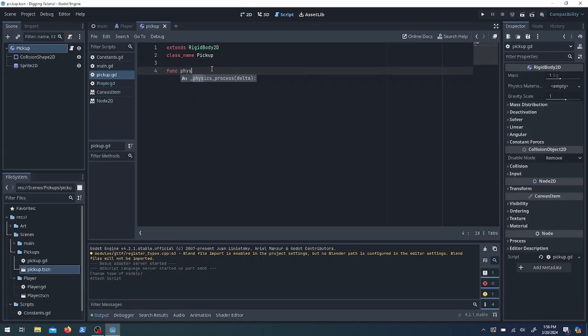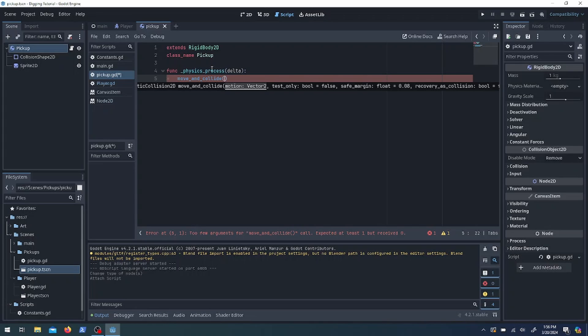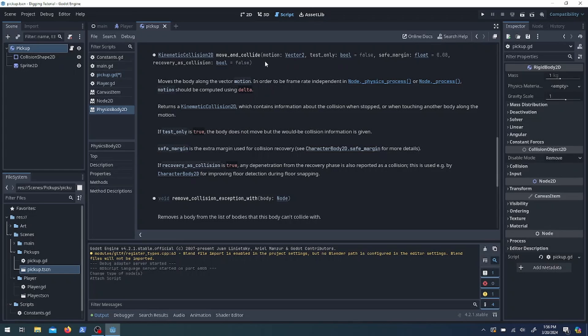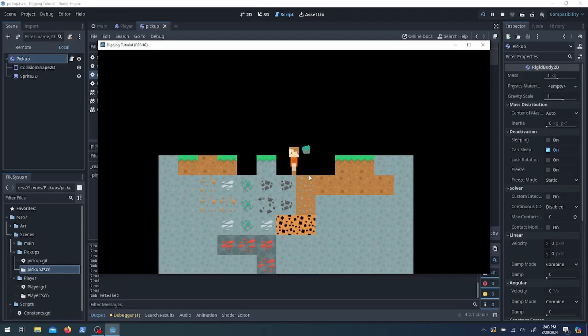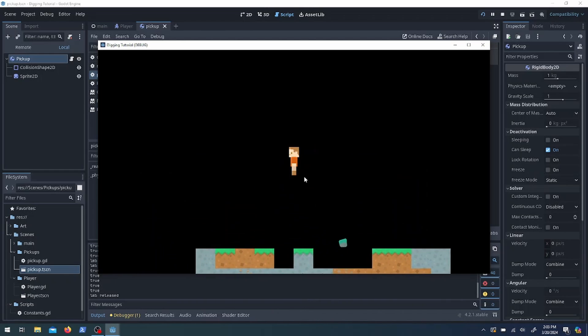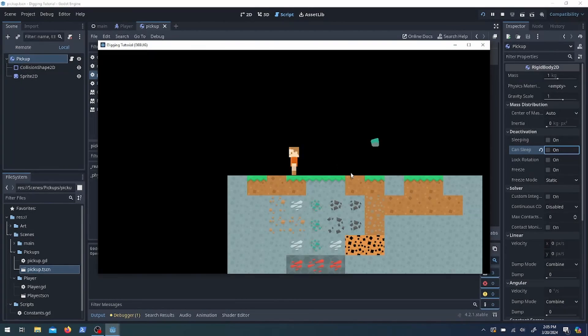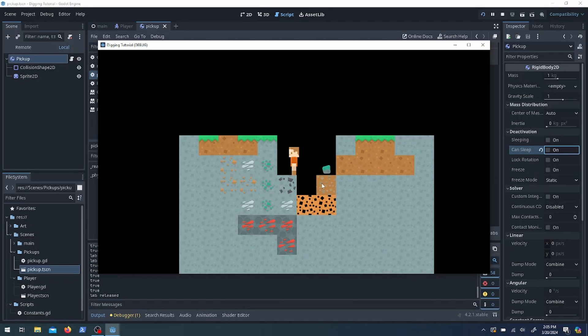We need a physics process because the pickup will be falling. RigidBodies use move_and_collide instead of move_and_slide, and you have to tell it how far to move — I usually just use the linear velocity. What's nice about move_and_collide is it returns a collision object, so if it hits something you get that information and can change behavior. One thing I had to figure out was the can_sleep setting — I needed to tell it not to sleep, otherwise it would land and just stop moving.